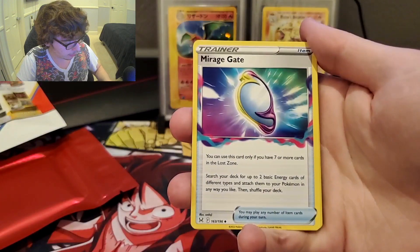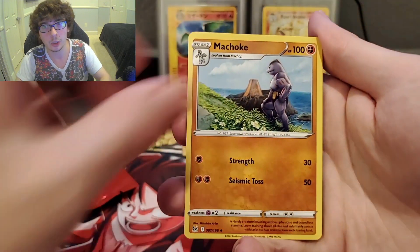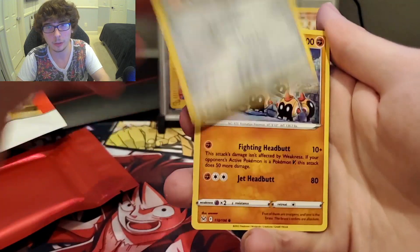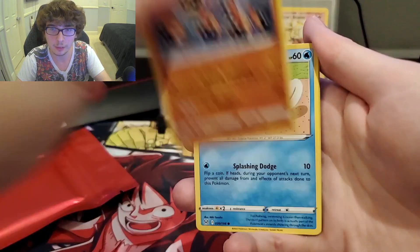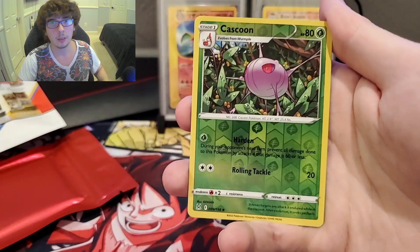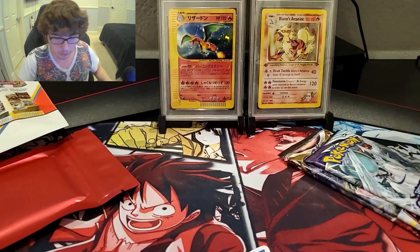We got the Leaf Energy. Mirage Gate. Lumineon. Machoke — looking over his land. Makuhita. Bronzor, with a pyramid in the background. Phanpy. Poliwag. Oddish. Reverse holo Cascoon. And a non-holo Spiritomb.